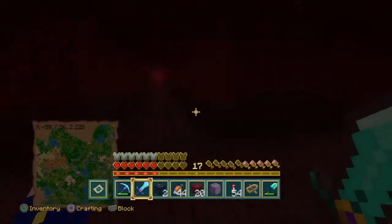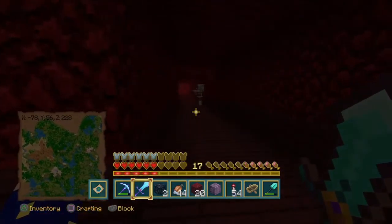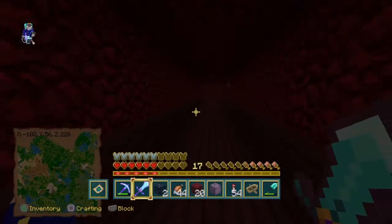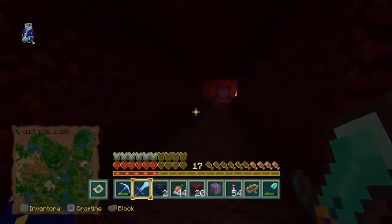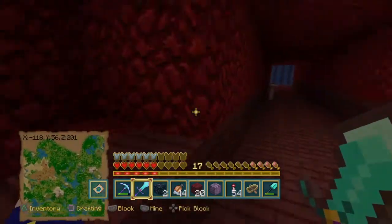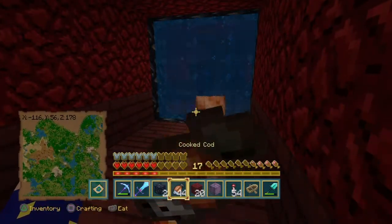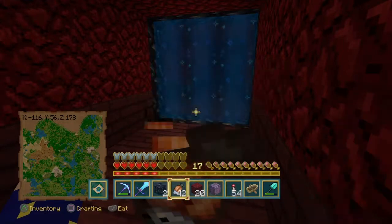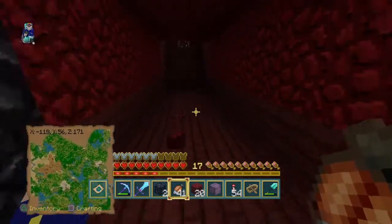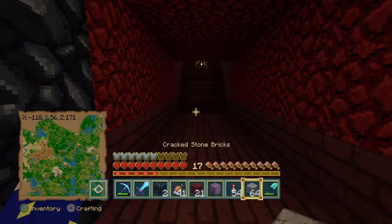I'm probably just going to do a simple little wither skeleton farm to spawn them and drag them towards me, and then just kill them. It has a quadruple setup. So I'm going to go and get these blaze spawners deactivated. I'm going to do it dangerously because I forgot to get some anti-blaze precautions. So here we go.